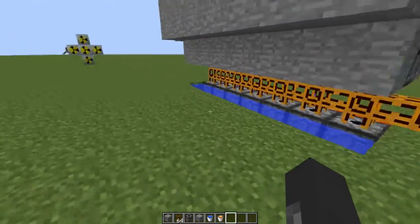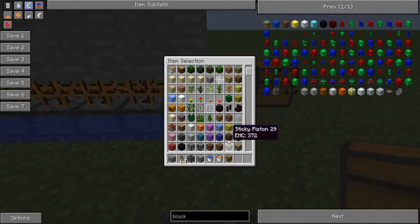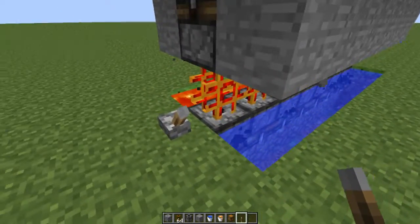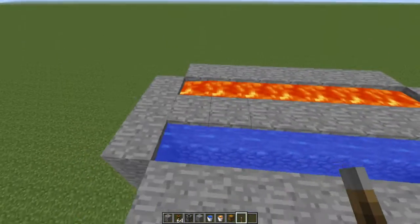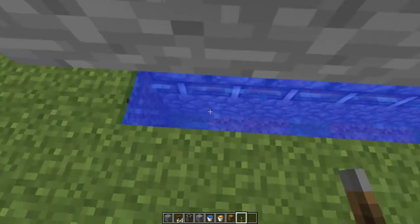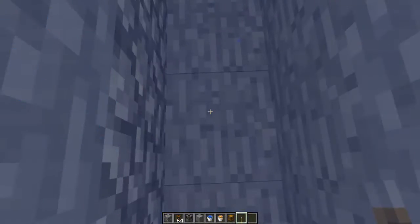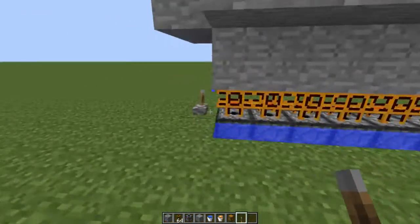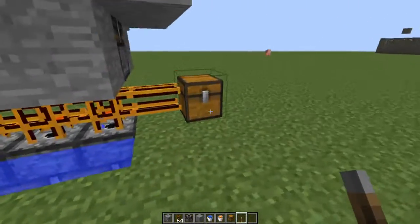If you want, you can already test it by placing a chest over here and triggering it once with a redstone lever. You can see we've got 14 cobblestone — seven block breakers here and seven block breakers there, so they're all working. Make sure the cobblestone is generating in the right place; it should be in the middle.